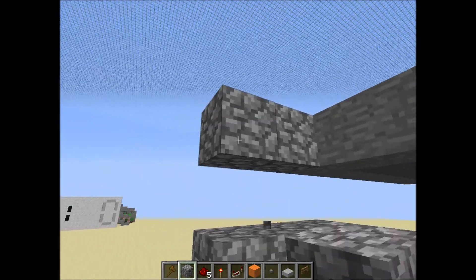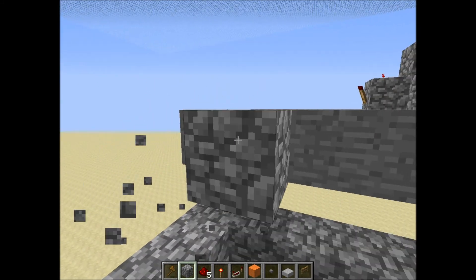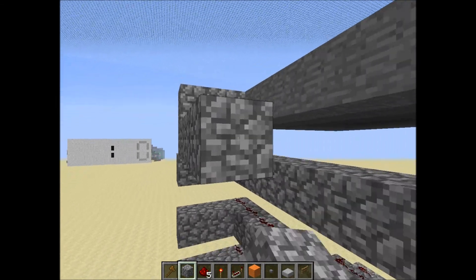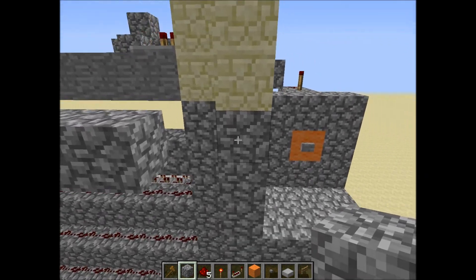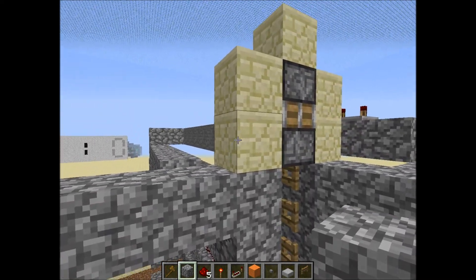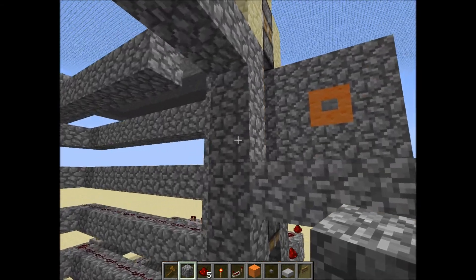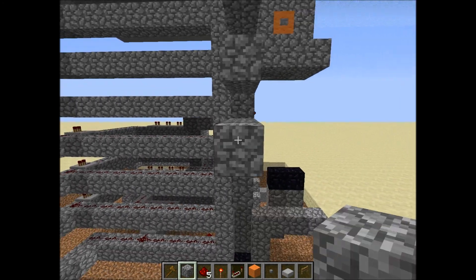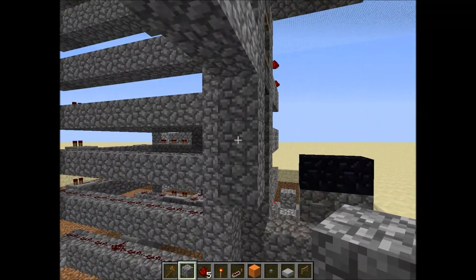Now we are going to build the down portion. The down part will start over here — actually the first one has to be further to this side, so you can dig down like this. On this wall you're going to need to put one of these sticking out of here, just like that. Do this the whole way down, just like you did on the other side. These two should be at the same level.